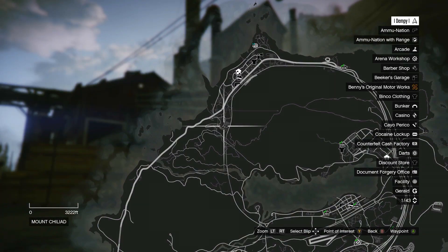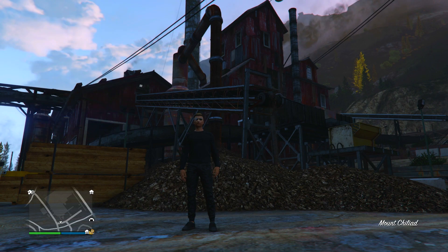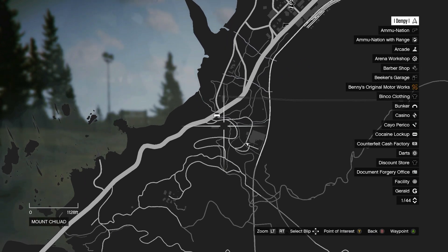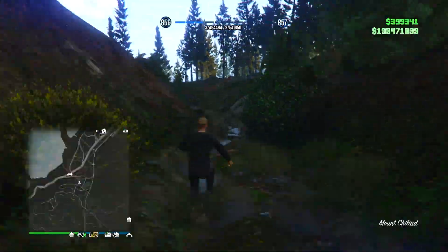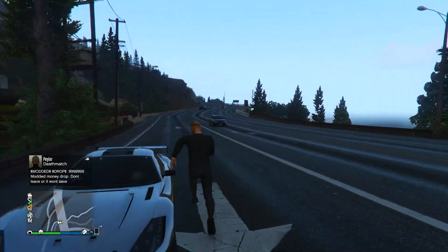The next location is out here by the sawmill at Paleto Bay. Every time you request a personal vehicle while you're here it will spawn it on the motorway, despite there being plenty of roads very close to you that it could spawn on. I took a pretty direct approach and went straight to it, and it took me pretty much exactly a minute to get to my car.